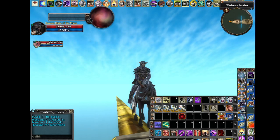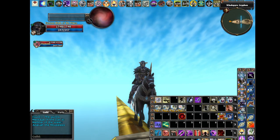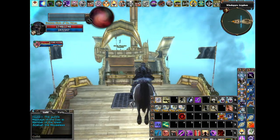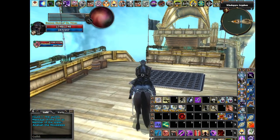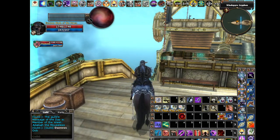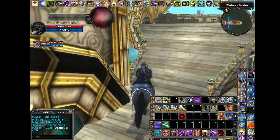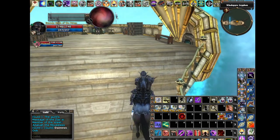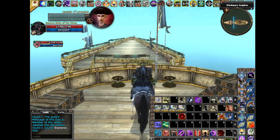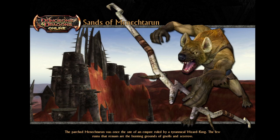Welcome everybody to the fifth episode of our guide to epic dailies for epic leveling. This episode is all about the daily quest An Offering of Blood. The shortened name is OOB, and just like Chamber of Rayum and the Wizard King, it's in the Sands of Menekterun. We're going to speak to the captain and have the Farshifter send us to Zoabi's Refuge.